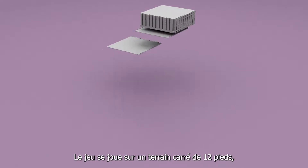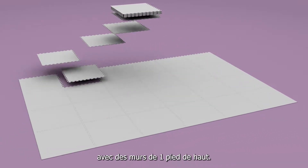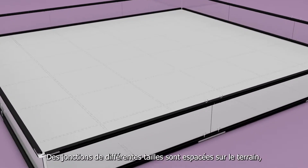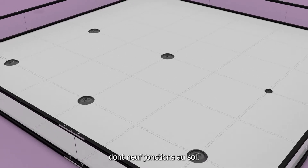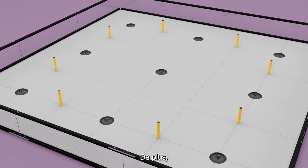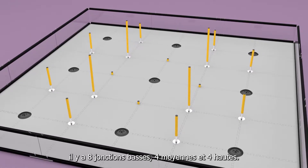The game is played on a 12-foot square playing field with a foam tile floor and 1-foot high walls. Various sized junctions are placed across the field, including nine ground junctions. In addition, there are eight low, four medium, and four high junctions.